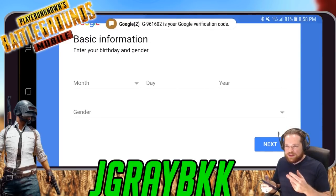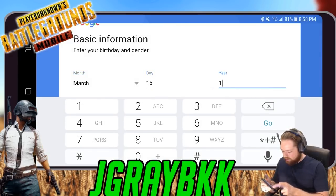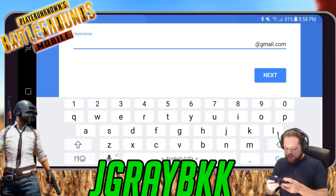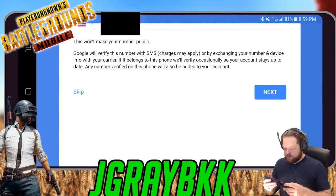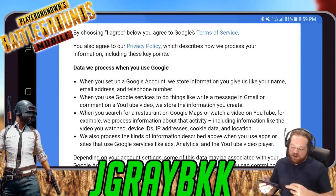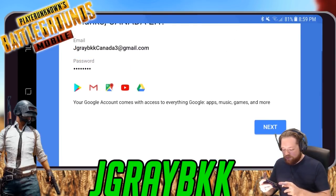We're going to put in a birthday — we'll use today's date. For gender, we aren't going to give them those demographics. For the username I'll use jgraybkk canada three, then create a password. Once you have your password created you can skip the phone number. Now we have made our account and we can click Next — we're almost done.